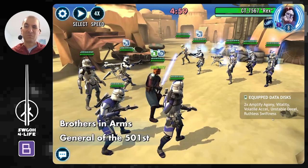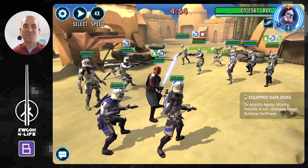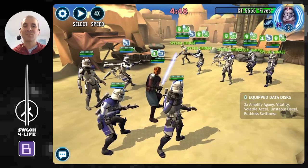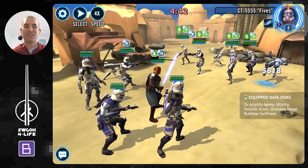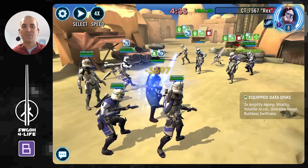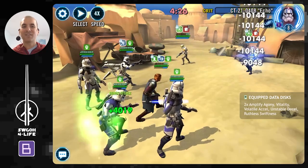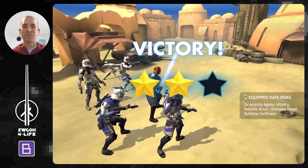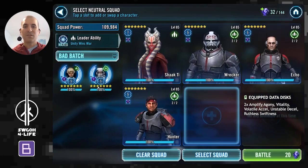Moving on, we've got kind of a clone showdown — bringing in Jango Skywalker lead here. Jango Skywalker is one of those teams that could be a two- or three-star victory depending on what happens. Counter-attacks should take care of Fives — he just died from damage over times. We quickly burn through the rest of the clones before Jango Skywalker takes a seat, though if he does take a seat you'll likely lose one of your clones. But he was able to finish these guys off for a three-star victory.